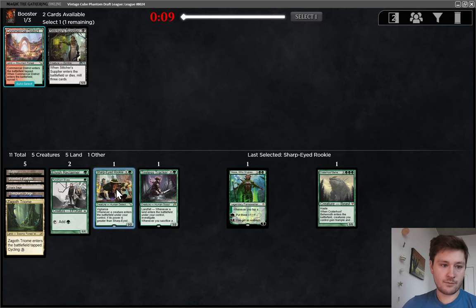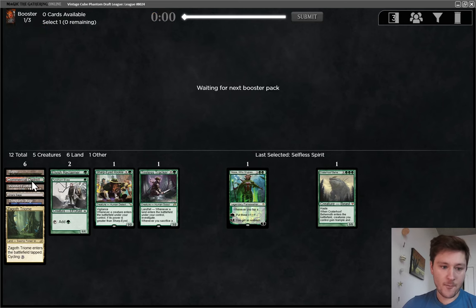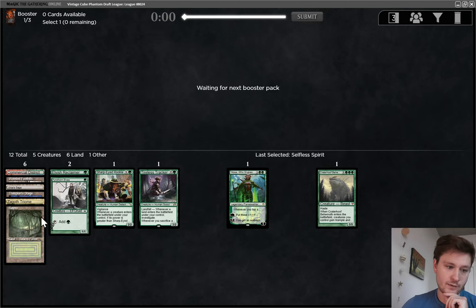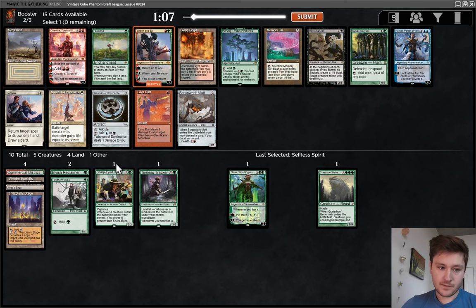Sharp-Eyed Rookie — pretty mediocre late pickup. Commercial District. Last pick Selfless Spirit. So TBD on what we're splashing. We have Alpha. Splash Black or Red would be the two easiest ones. Somewhat Blue as well. There's Ren and Six — I think that's the plan now. Red-Green. Ren and Six for recurring Urza's Saga is plan A.